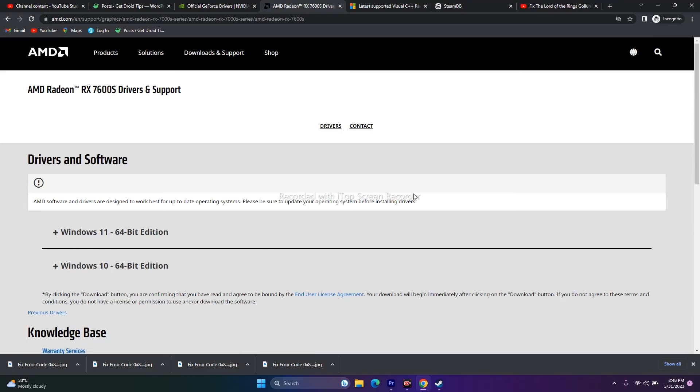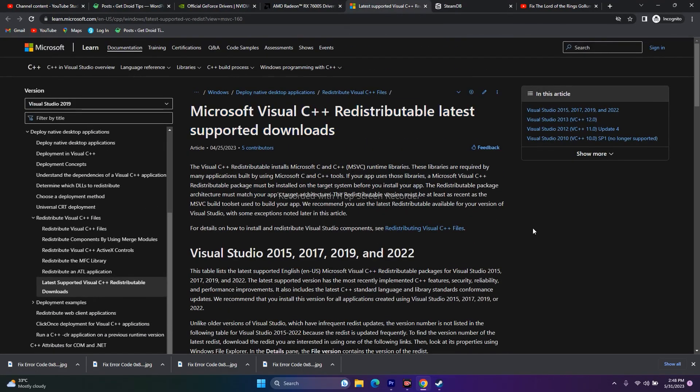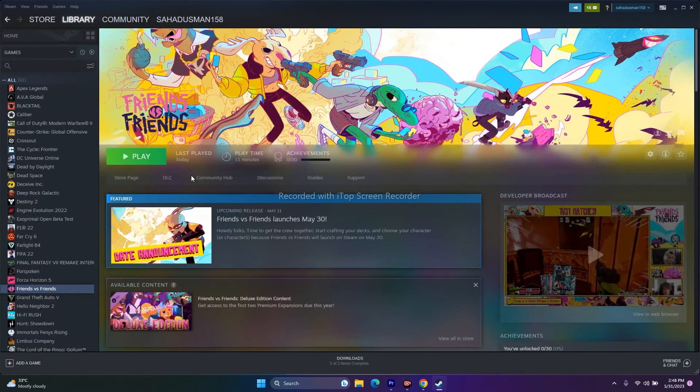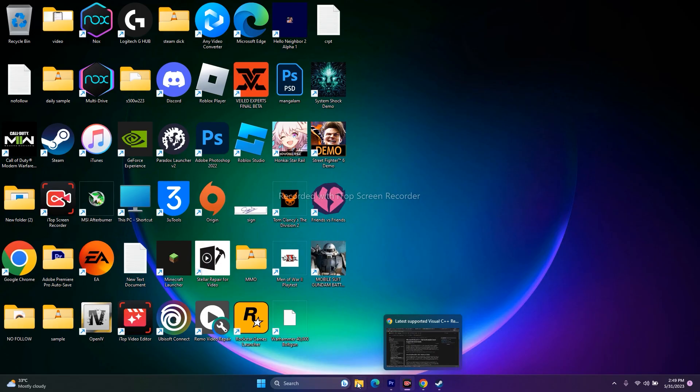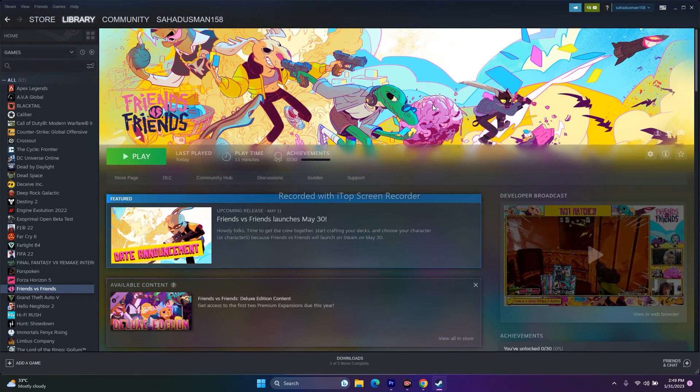If still not working, download and install Microsoft Visual C++ redistributables. If all else fails, uninstall the game: go to the game in Steam, click Manage, then Uninstall. Once uninstalled, reinstall it and see if the issue is resolved. These are all the possible workarounds — hopefully this video was helpful. Don't forget to subscribe and click the bell icon for more. See you in the next video!